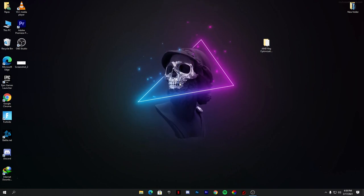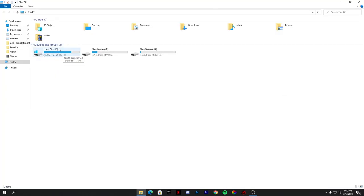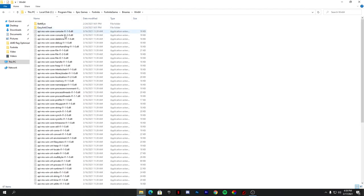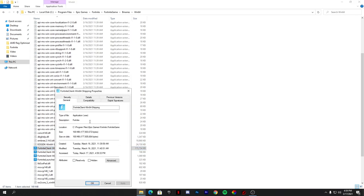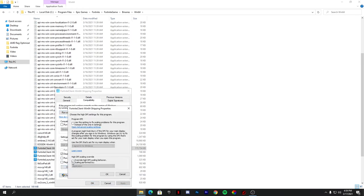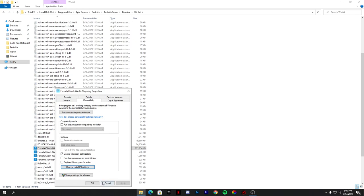Now go to the Fortnite directory to optimize Fortnite. Go to This PC, navigate to where you installed Fortnite — for example, C drive, Program Files, Epic Games, Fortnite, FortniteGame, Binaries, Win64. Here is the main directory. Right-click on the FortniteClient-Win64-Shipping file, go to Properties, then Compatibility. Check 'Disable fullscreen optimizations' and apply. You do not need to go into Change High DPI Settings — just leave that unchecked. Apply and click OK.